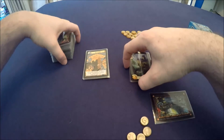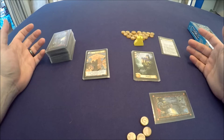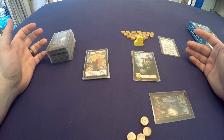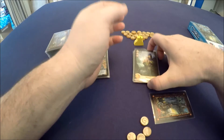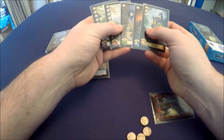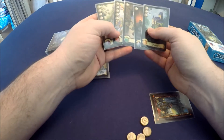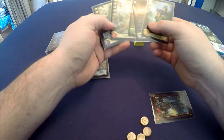Those are the basic rules. First person to build eight districts gets four victory points; everybody else who gets their eight districts gets two victory points. If you're able to build a district in every color you get three victory points at the end of the game. The other victory points come from the gold cost of the districts and any special powers that some of them might offer.